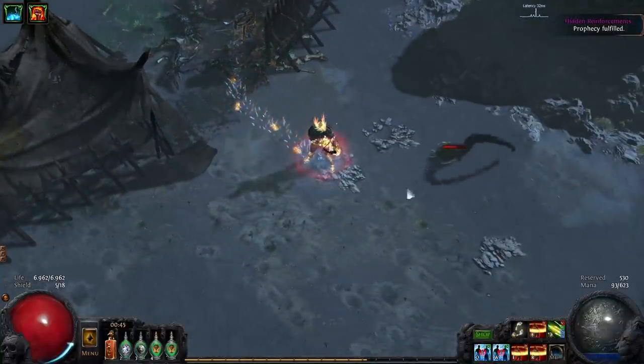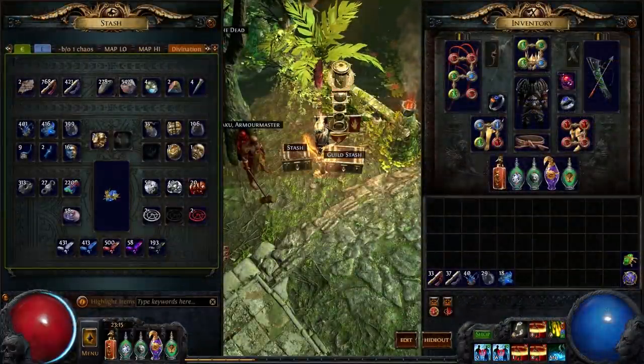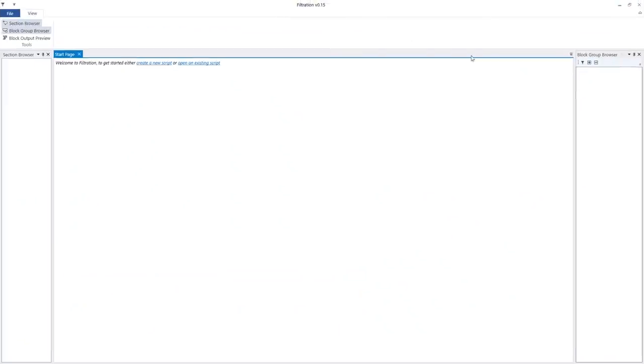Just download the filter. Depending on whether you are starting a new character or if you are in endgame, you will choose a different version. But that doesn't really matter, since we are going to make a custom version in a bit.